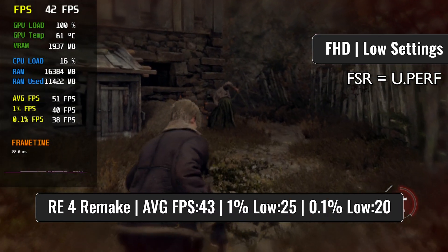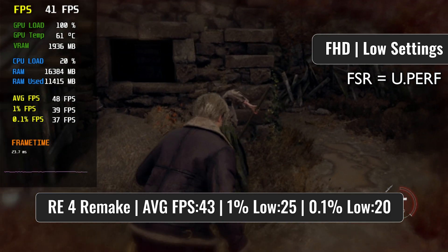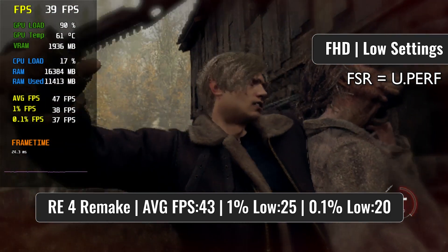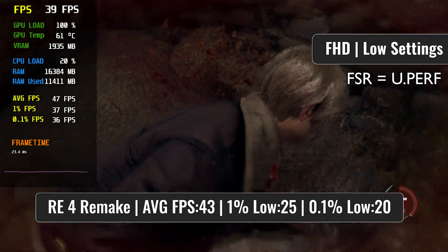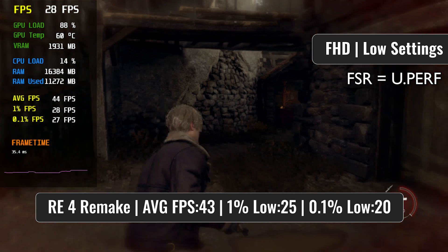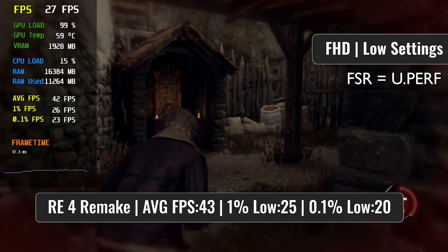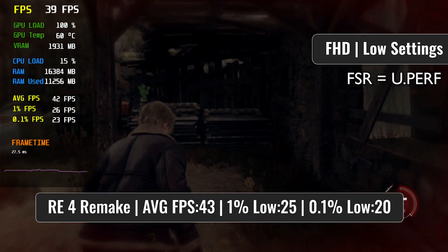Speaking of demanding games, the Resident Evil 4 remake certainly is one of those. Ultimately, it has become too much for the GPU to handle. As you can tell by the footage, the FPS ranges from 20 to 50 from time to time, making it a not-so-consistent experience. It's hardly recommendable to play given the way it performs. At the end, it would be too much to ask from this 8-year-old GPU.